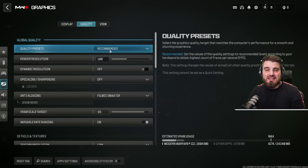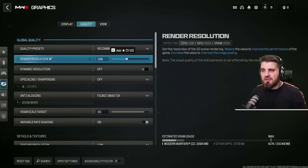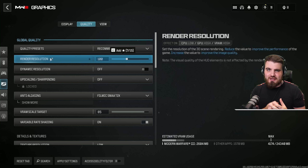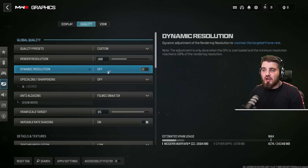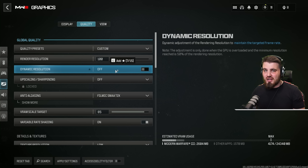Moving to the quality tab: quality presets you can leave as whatever — it's going to get overwritten by all the settings we change anyway. Render resolution determines what percentage of your native resolution is actually rendered. If you're dying for FPS after all these settings, you can turn this down to something like 90 or 80, but in most circumstances leave this at 100%. Dynamic resolution sets a target frame rate and adjusts the display resolution as you play — again, don't touch this unless you need a little more FPS later on.